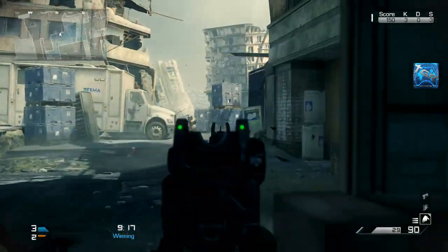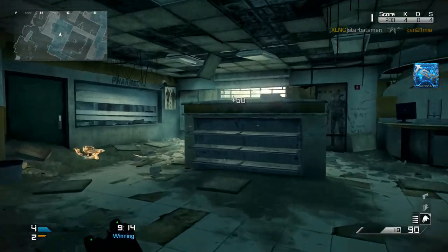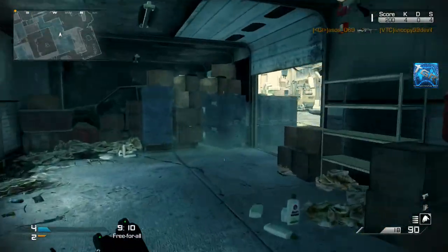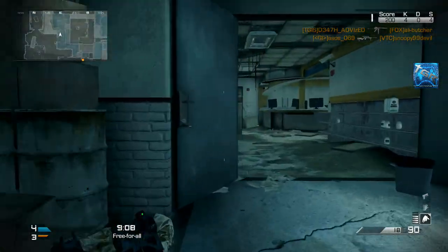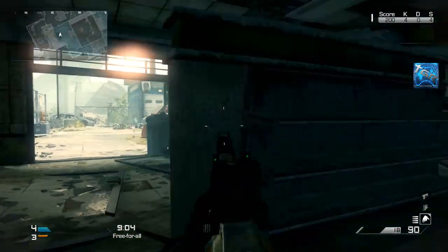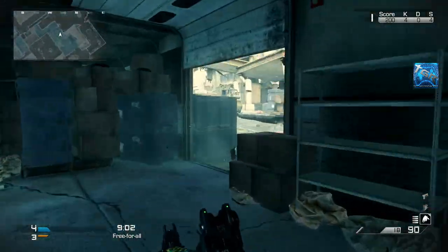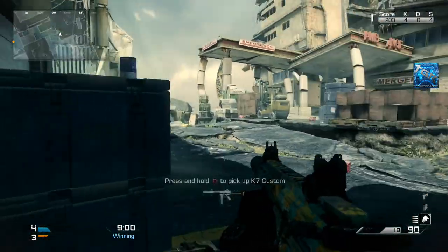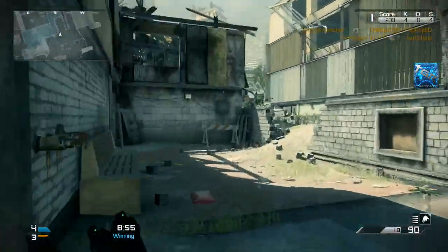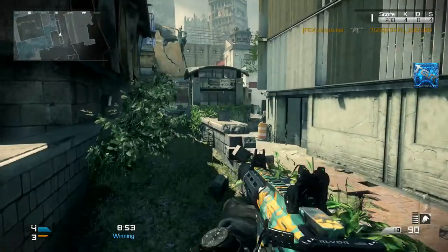When these spawn points are not as active, I switch to my other location on the map to hold down — which is at the back of the map. Mainly just stick to the edges of the map and find an area where there are maximum spawn points to hold down, where you think you can be successful catching people off guard who are running off the spawn.